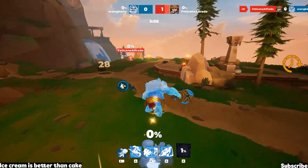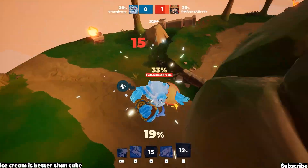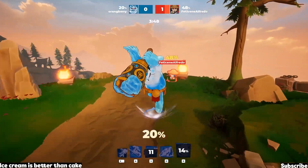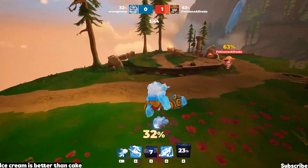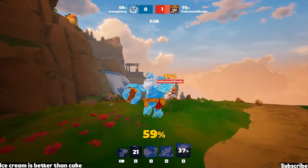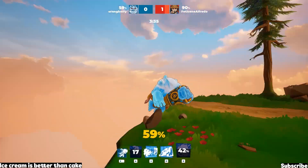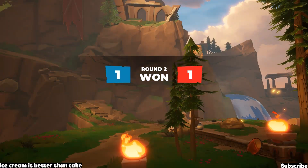Now we're getting into the second round — this is where I'm going to start my victory run. Coming in and turning him into an ice cube, because why not? It's one of the best abilities in the game from all the characters I've tried. He uses his recovery ability to come back, which means he's burned it, so I knock him out. He messed up his dash and that gives me the second round victory right there.